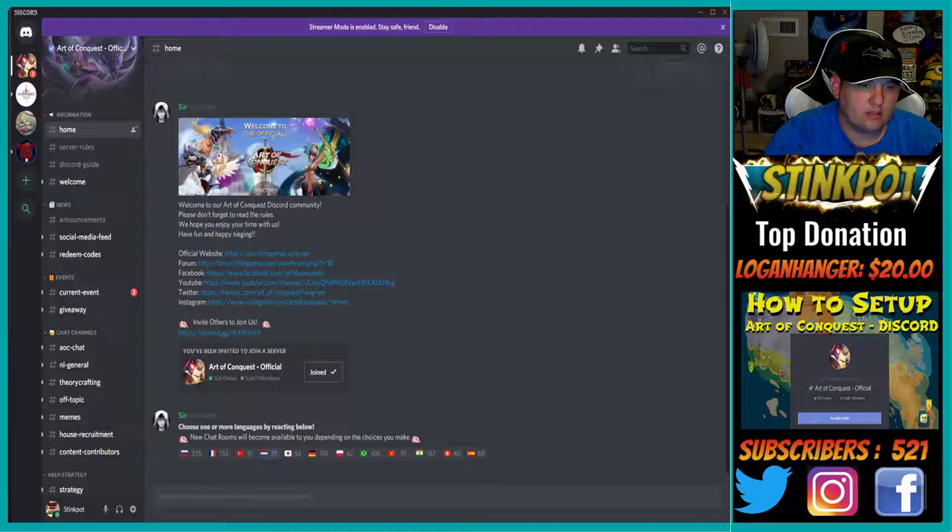Here you have it — if you can't read that please let me know, but this is the official Art of Conquest Discord server. To get to it, go to Google and type 'Art of Conquest Discord.' I'm putting the link in the live chat right now — it's discordapp.com/invite/artofconquest. This is great for anyone who needs information about the game: content creators, players, developers, fans, artists, or anyone who wants free stuff. This is the one-stop shop.